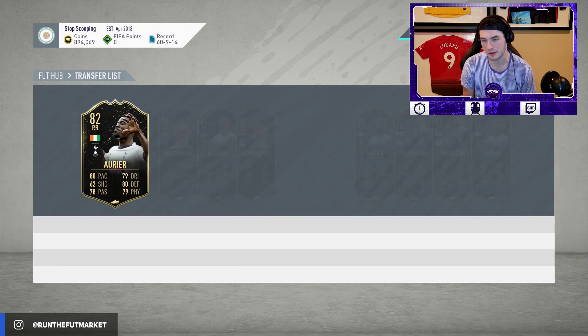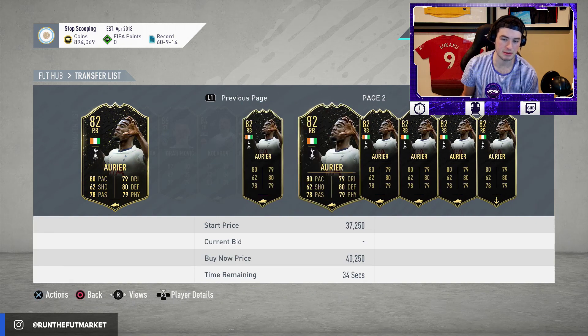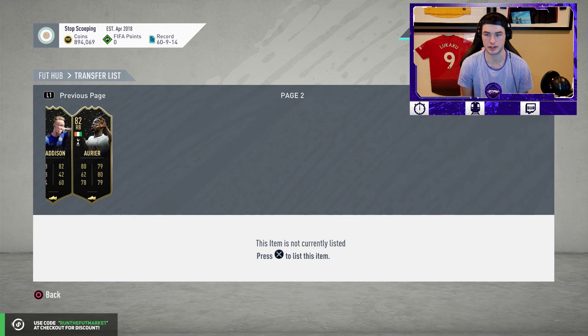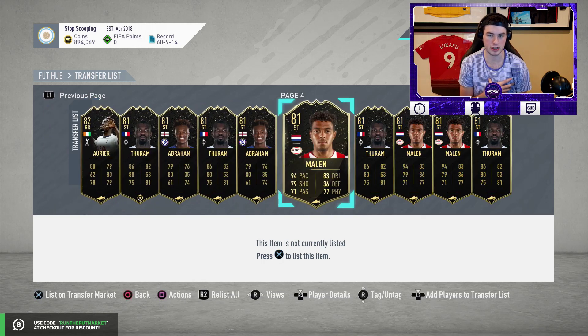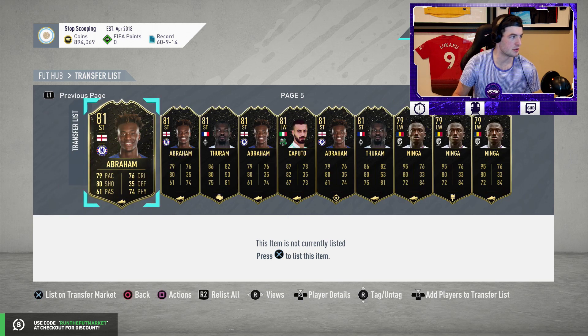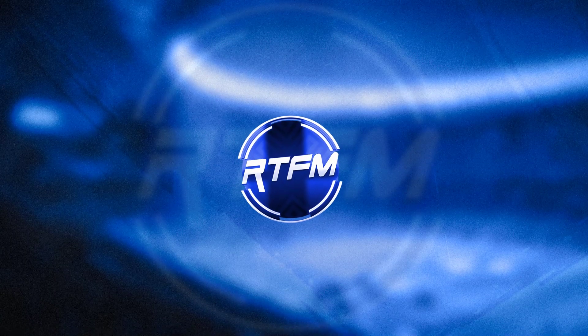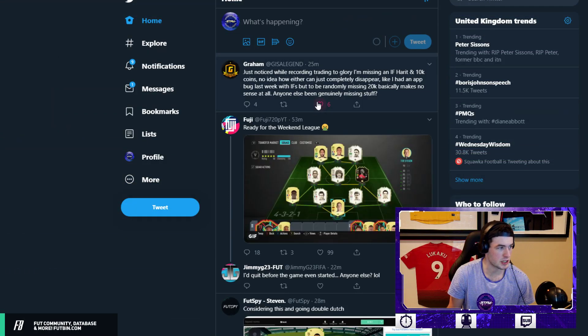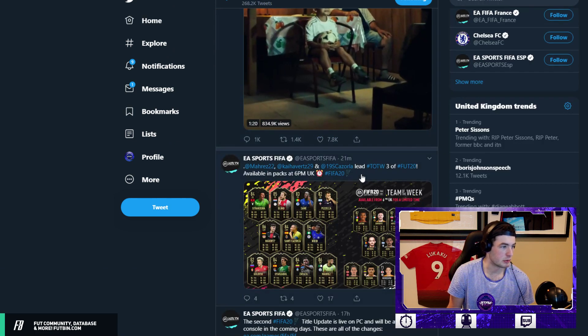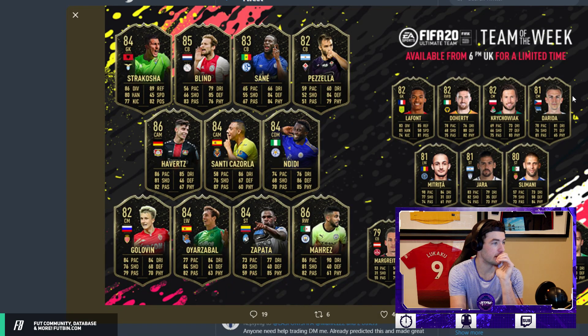A lot of you guys have these Orioles bought at around 20-21k — I would hold on to those. Even if In-Benitez is not in Team of the Week today, I still think this card is going to do well. My trade list right now is focused on team one and two investments. Team of the Week just dropped so let's pull up EA Sports Twitter to see what they dropped.